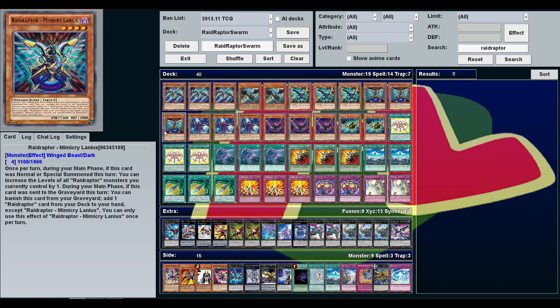Twin Twisters: it's anti-pendulum, gets rid of spell/traps, just a good plus-one with Fuzzy and Mimicry. Swallow's Nest is just good deck thinning — lets you tribute one of your winged beasts to get another winged beast of the same level. They're all level fours, and if you send Mimicry or Fuzzy you can still use their search effects even if summoned from the deck via Swallow's Nest. You can also get Zephyros into the grave with Swallow's Nest, or just set it to help dodge targeting effects.